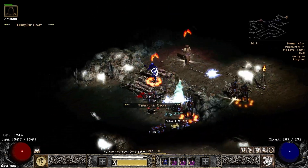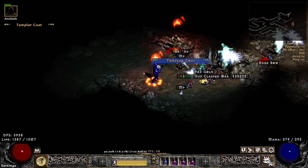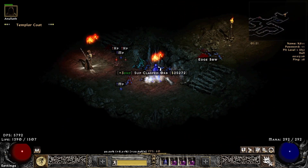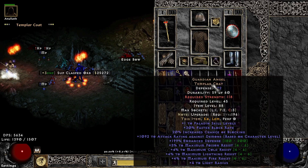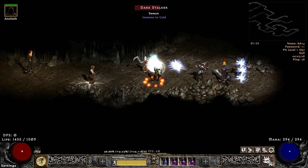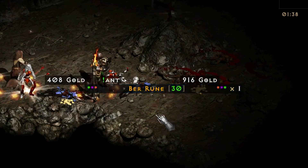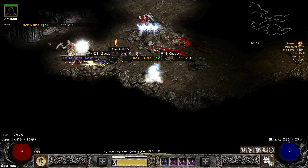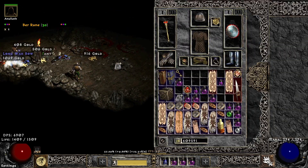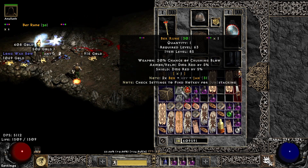As I already mentioned, I was leveling in the hell Pit just to get a little bit higher levels, maybe 75–80. Found also a Guardian Angel. And now, wow number 2 — only 20 minutes later: a Ber rune. Can you believe it? This is crazy. I have not seen anything like this before, and I don't think I will see it again.